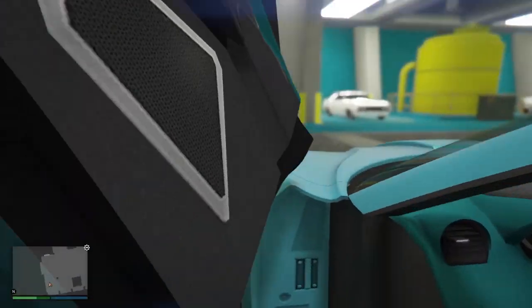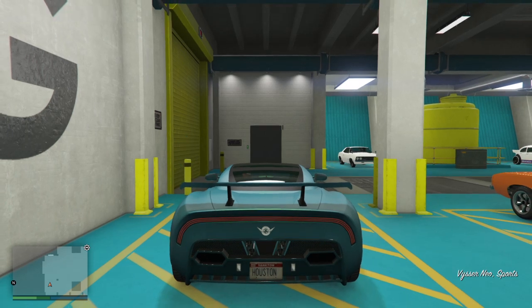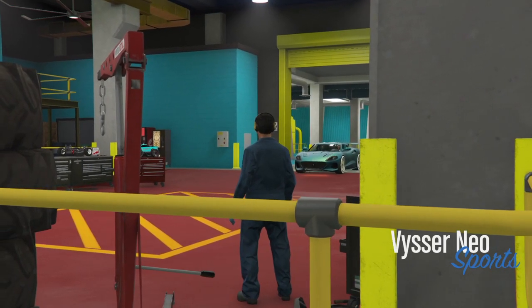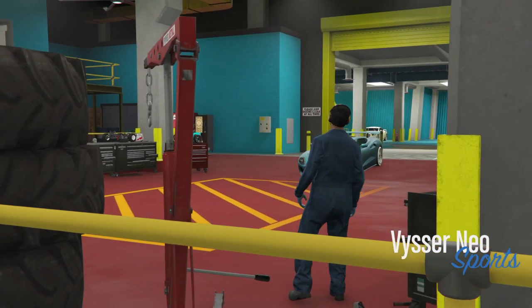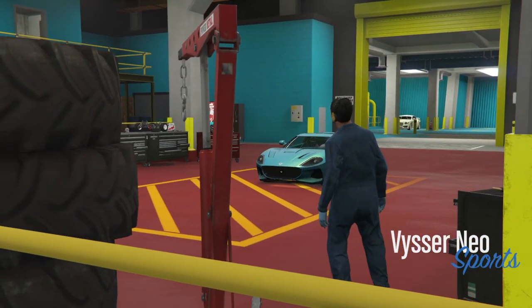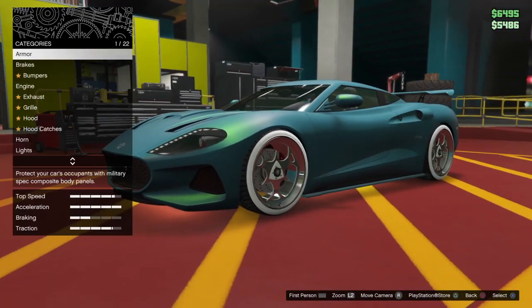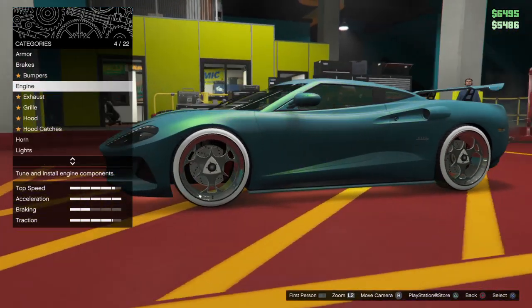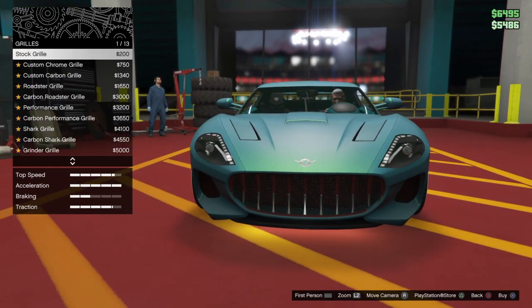Basically what you guys are going to do is get in this car, push right on the D-pad to modify your vehicle — something normal, just going in to modify my vehicle. What I'm going to do is change one simple thing about the car. I'm broke, I know I'm broke. I don't want anyone to comment about that — I don't know what I can change that's cheap.